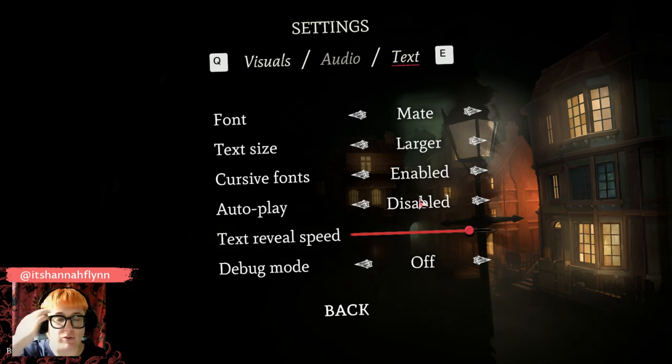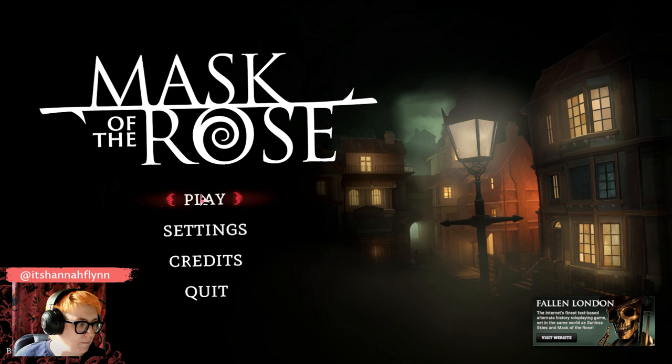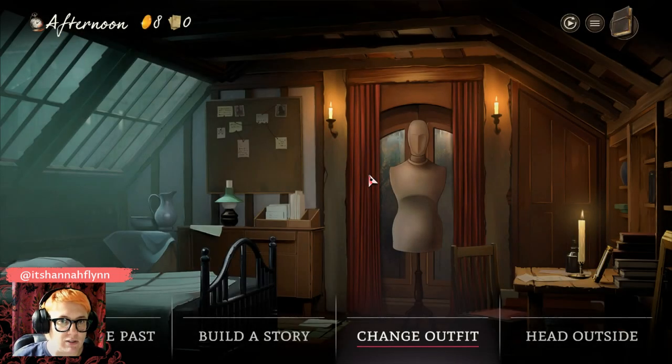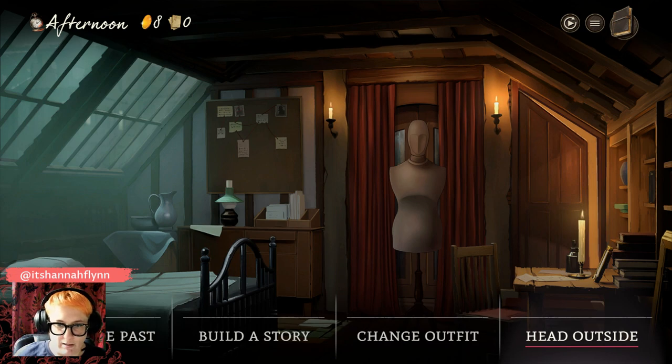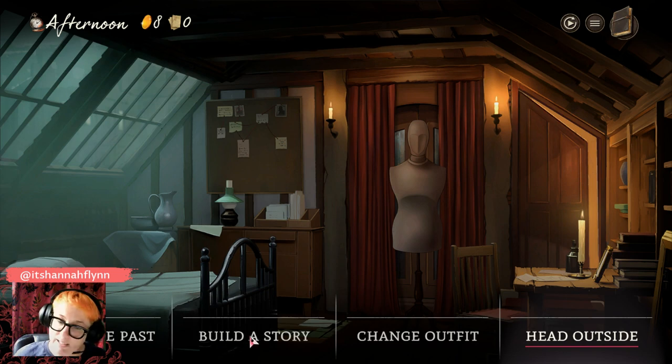On subsequent playthroughs, if you feel like you want to click through the stuff you've seen before, you can put autoplay right up and the speed right up and just let it run. We're going to jump straight in — I'm going to show you something we haven't shown on stream before. We're not starting at the beginning of the story. The options available at the bottom of the screen include three that are in the demo — recall the past, change outfit, and head outside — but 'build a story' is new, something you won't have seen before.